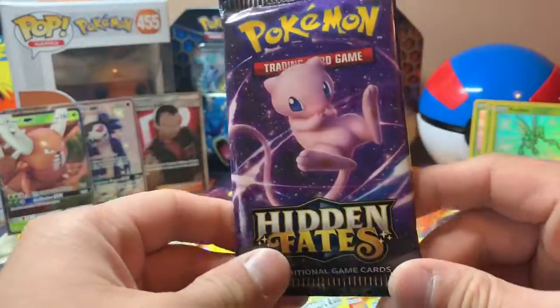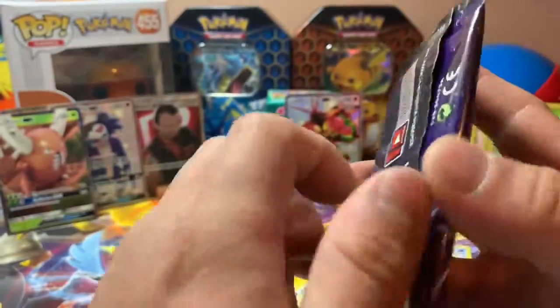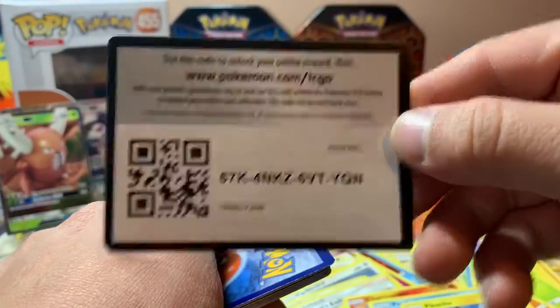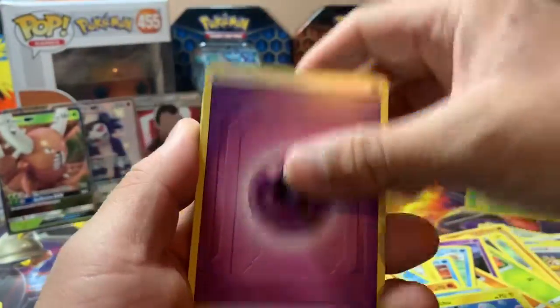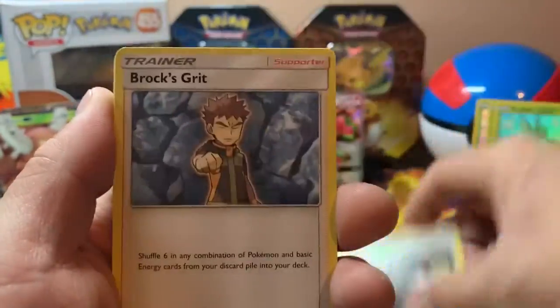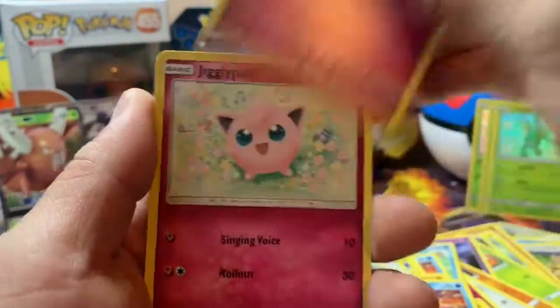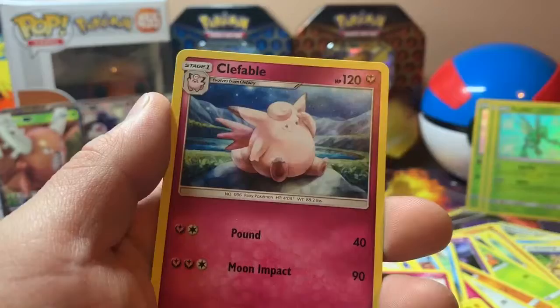Last pack — will we get some last pack magic? Who knows? Alright guys, let's see what we get. Also, don't forget to subscribe, like my video, share my video, hit the notification bell — if you love code cards, I give them away. Psychic Energy, Koga's Trap, Brock's Grit, Misty's Determination, Cubone, Geodude, Slowpoke, Clefairy, Jigglypuff. Reverse Jigglypuff, Clefairy, and Clefable. Not bad.